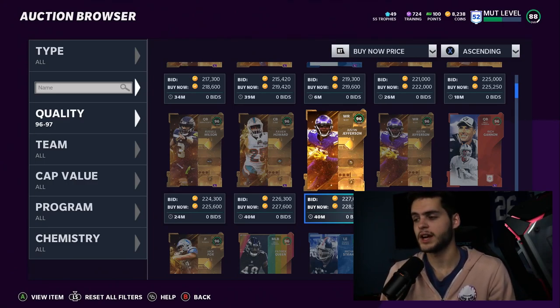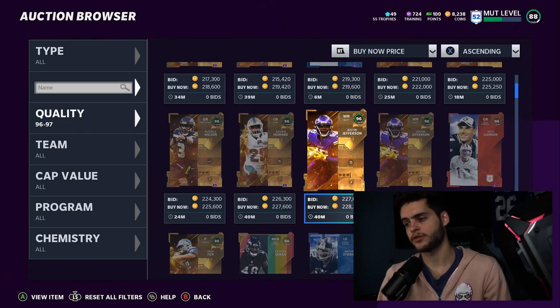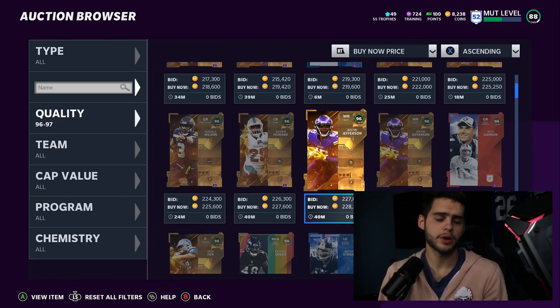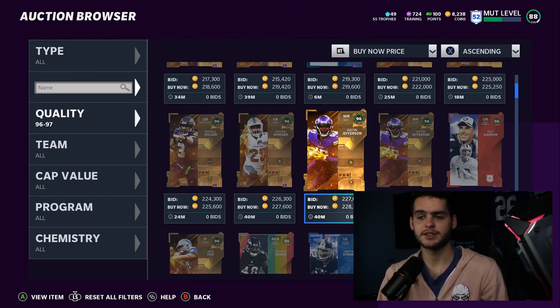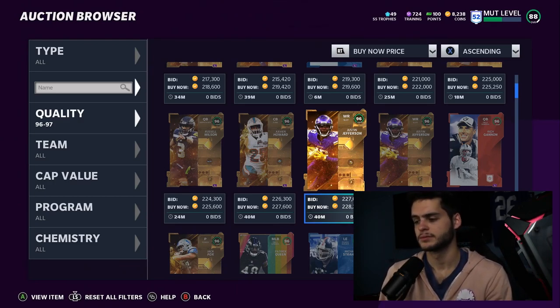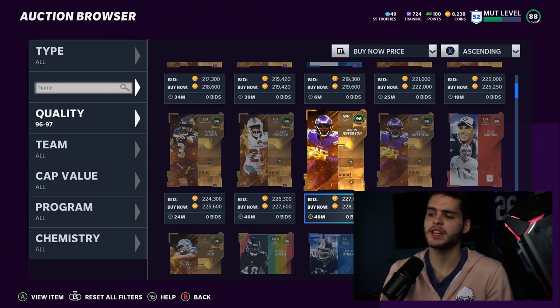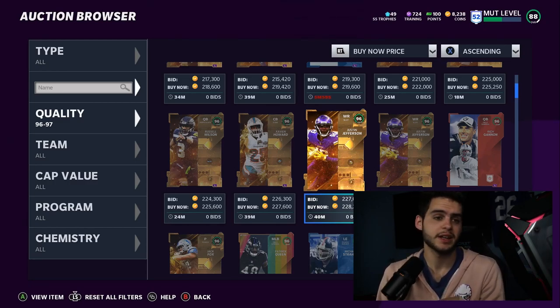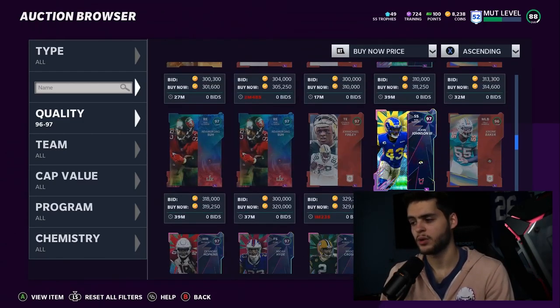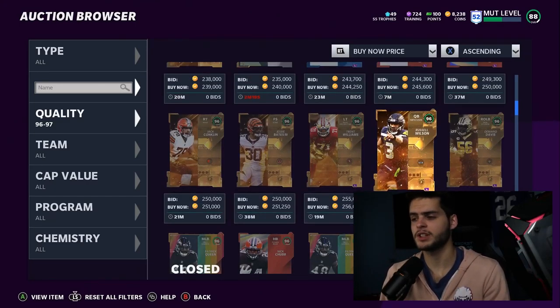If you want to start team skimming, I highly recommend it before the free agency promo drops, because that should introduce at least three to four 98 overall players. By that point we'll also probably have another week and a half to two weeks worth of 98 to 99 ultimate legends, plus maybe some more mud hero LTDs. Once we have anywhere between seven to twenty 98 overalls that can be powered to 99, the 96, 95, 94 — potentially even 97 — markets are going to start dying down. You don't want to be left without coins.